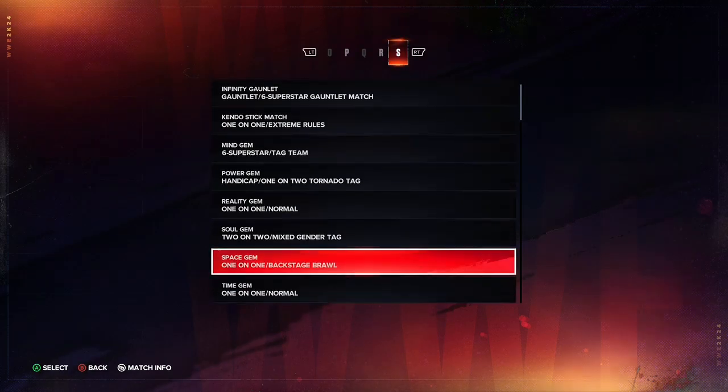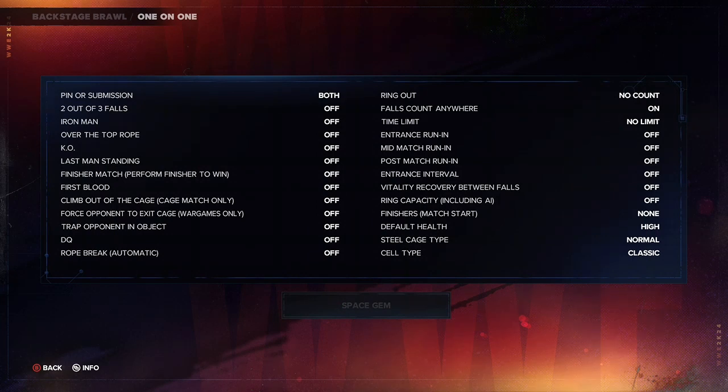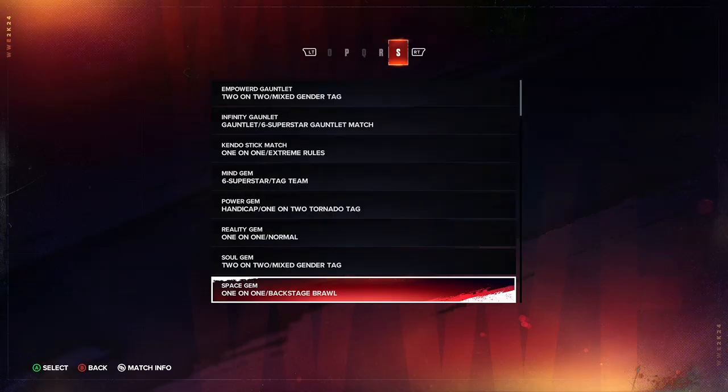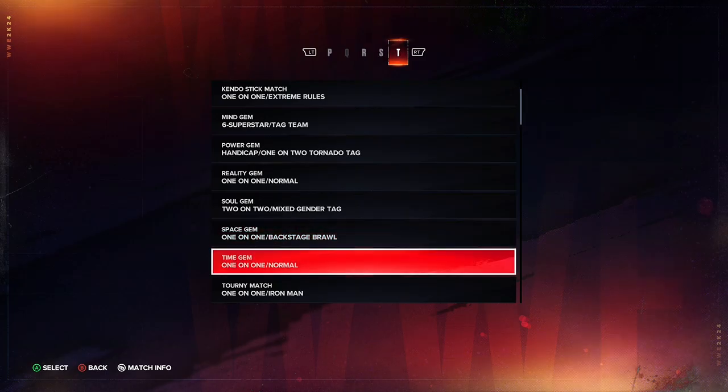Moving on to the Space Stone — you can call them gems if you like. For the Space Stone, copy these rules: it's a backstage brawl. I think it's just a regular brawl — I don't see anything unusual. Call it 'Space' and make it a backstage brawl.